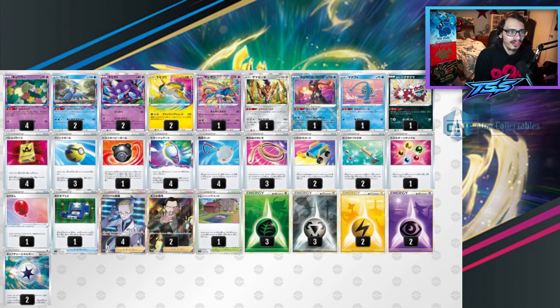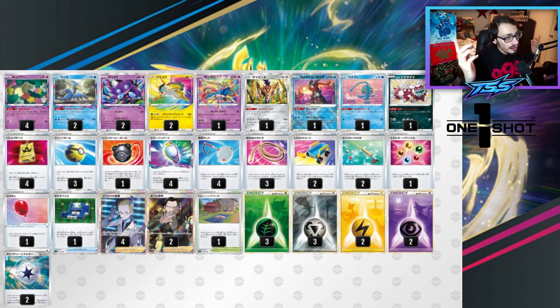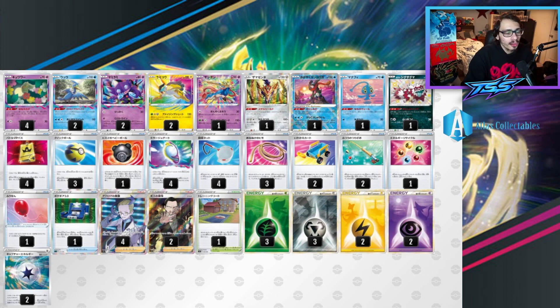Another really cool way to use Zamazenta is with the Amazing Rares — specifically Zacian and Raikou alongside Zamazenta. There's a lot of synergy because Zamazenta requires Metal Energy, and both Zacian and Raikou also need Metal Energy for their attacks. Zacian has an attack that can do 150 damage and 150 more if your opponent's active is a V-Max, so against Duraludon, Kyurem, or Mew you can do 300 damage. You could also try Rayquaza or even Kyogre Amazing Rare, which also needs Metal Energy. This lets you go with a more basic one-prize build without worrying about two-prize liabilities from the Sky Seal Stone.